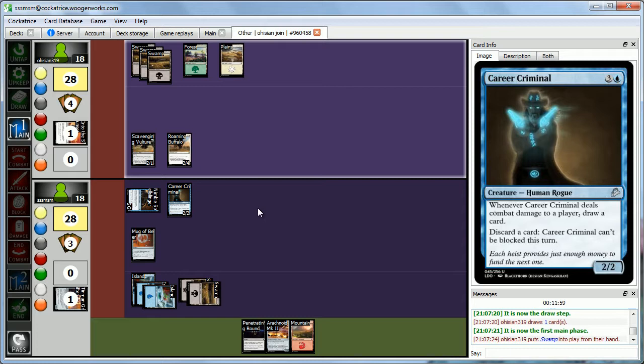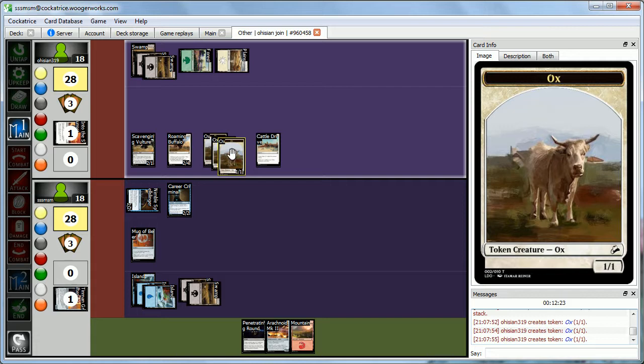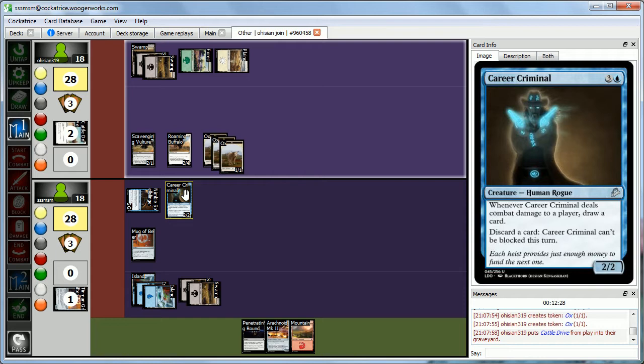Abby plays Cattle Drive — three 1-1 white Ox creature tokens! That's not great for us because it'll be harder to get through with the Career Criminal unless we discard cards. Abby attacks with both for 4 again. We need to answer the flyer at some point.